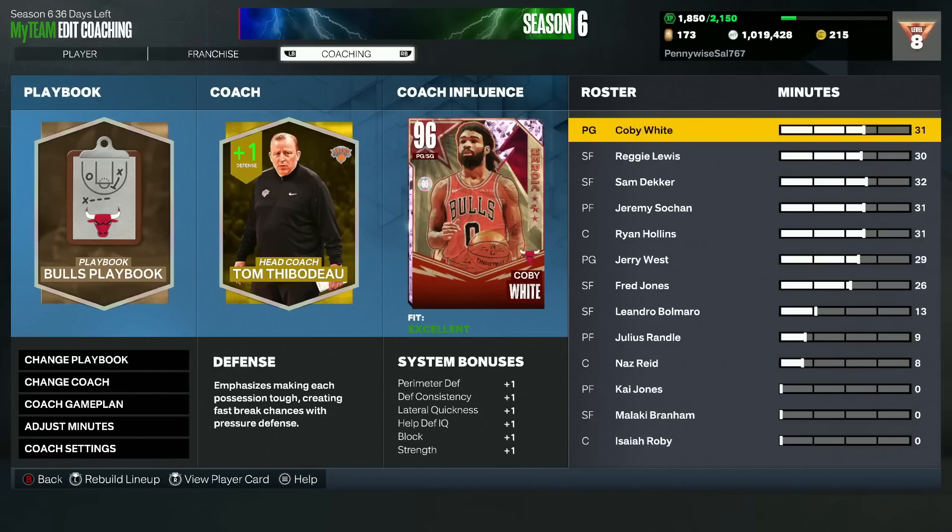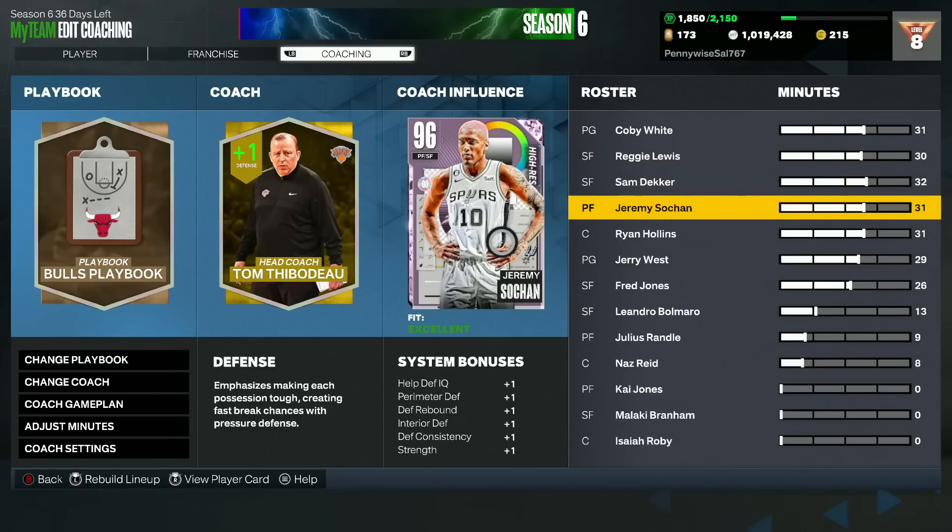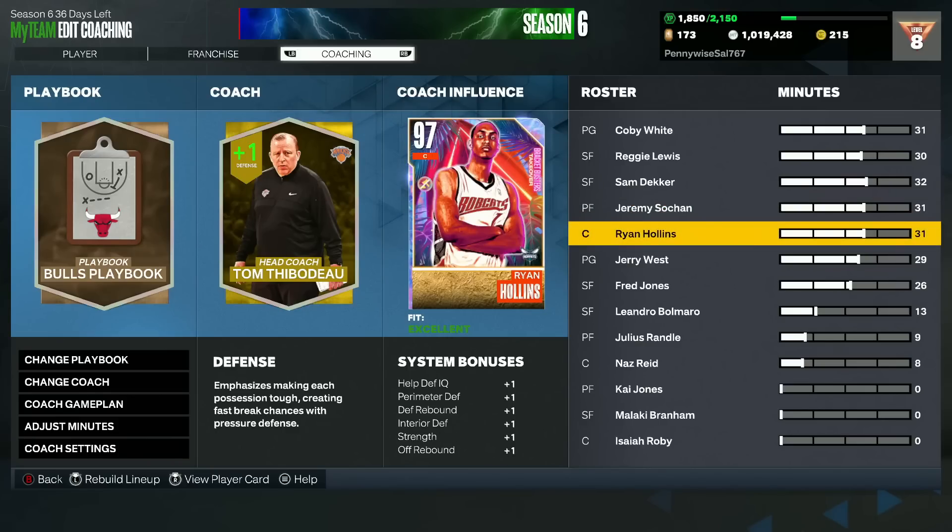The Pink Diamond A'ja Wilson is going to give plus 6, same as any other coach in that system. Defense, pace and space, perimeter centric, triangle, seven seconds, grind and grind, post centric — those are all the different systems, and defense is going to be the same. She's going to give perimeter defense, lateral quickness, block, and strength to your guards and small forwards. For the bigs, they get interior defense plus 6, perimeter plus 6, and strength plus 6.